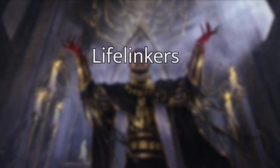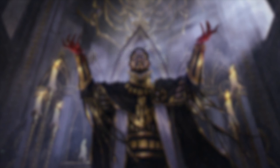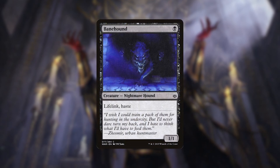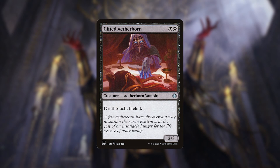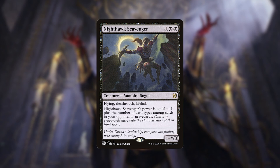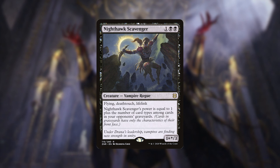Now let's talk about the lifelinking creatures. A lot of these aren't super great when you look at them, but remember — we're planning on putting anywhere between 5 to 10 counters on them every turn, and it really gets out of hand fast. We've got Banehound, just a 1 black mana, lifelink, hasty 1/1. We then have Gifted Aetherborn, a 2-mana 2/3 with deathtouch and lifelink. We've also got Nighthawk Scavenger, kind of a throwback to Vampire Nighthawk — it's got flying, deathtouch, and lifelink, and its power is equal to 1 plus the number of card types among cards in your opponents' graveyards.